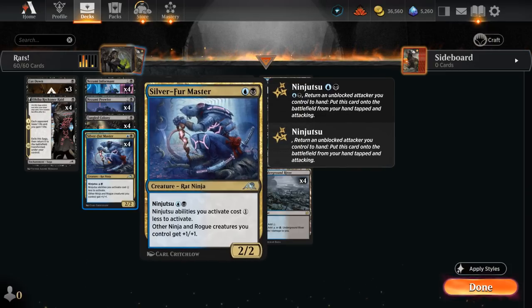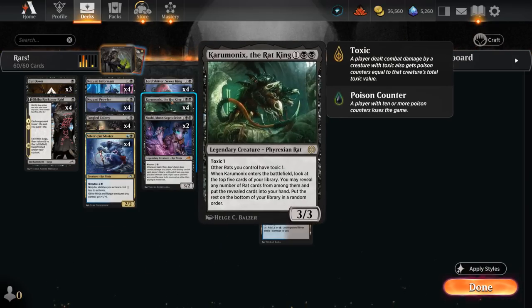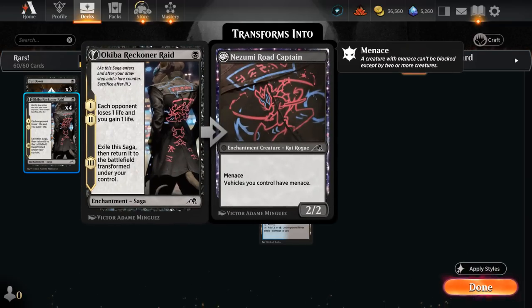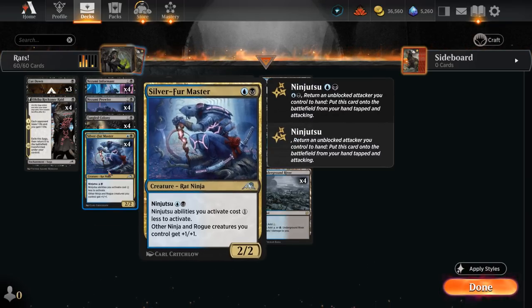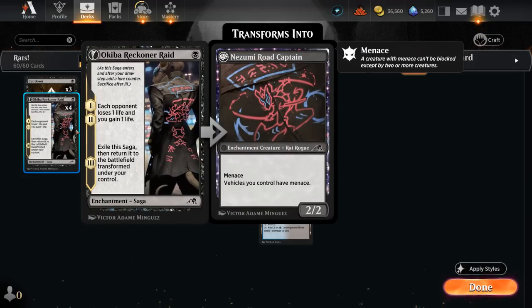We've got four copies of Reckoner Raid at one mana. It doesn't count as an actual rat creature until it transforms, so we won't be able to find it with Karamonix, but it still gives us a nice one-mana play for an aggressive creature deck. It's also a rogue that gets pumped by Silver Fur Master, and as a creature with menace it's a nice enabler for ninjutsu — so we can pick it back up, put a ninjutsu creature into play, and redeploy the saga to start draining the opponent again.